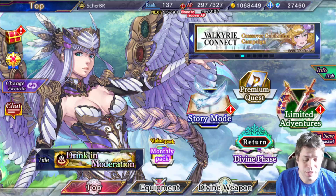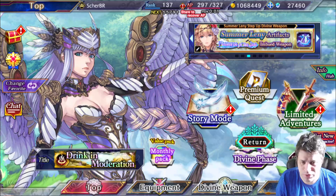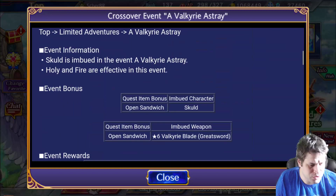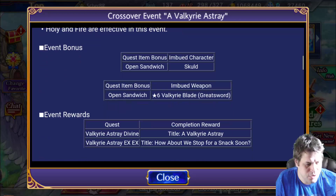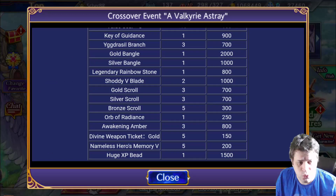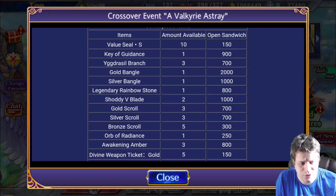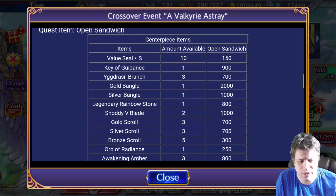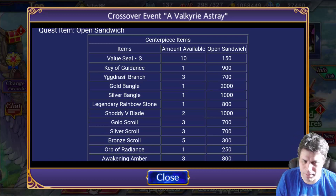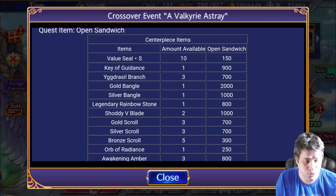We have a Valkyrie to summon from the collaboration. I'll click here on the notice so we can discuss what they have for us. For crossover events we have information about the character called Skud, and a weapon called the Valkyrie Blade, and there is information about the shop. It's very good because we have Gold, Silver Bengals, and also Legendary Rainbow Stones. We can get an upgrade to a new weapon that you can get for free. Just by logging in you get a free weapon — it's like the premium weapon but with less power. It's severe damage, so it may be worth it for some. It's a great sword from the Holy element.